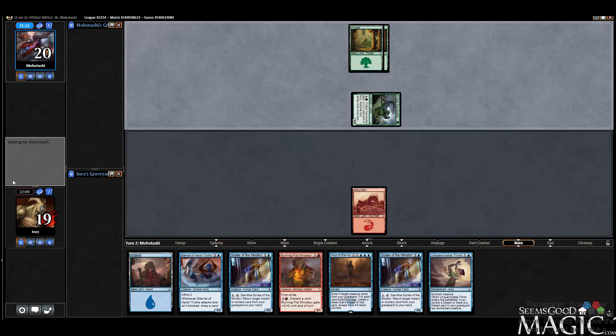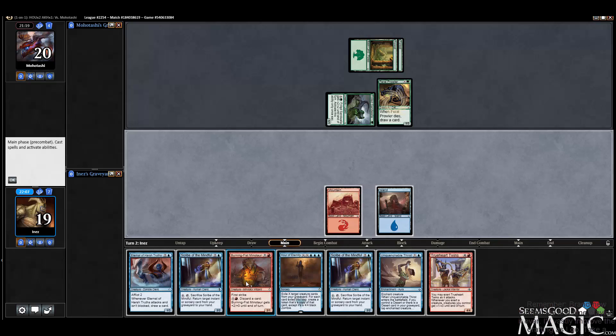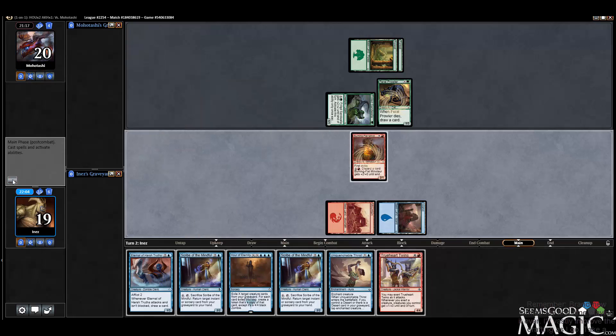No pumps — well, that's worrisome. Feral Prowler. Unfortunately the Prowler is pretty good against our Minotaur. But I guess we have Unquenchable Thirst, so maybe that does something.